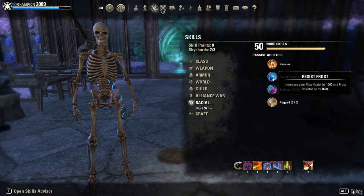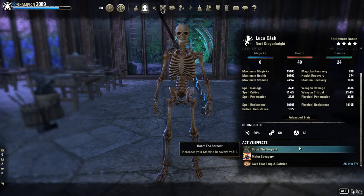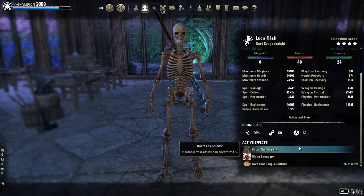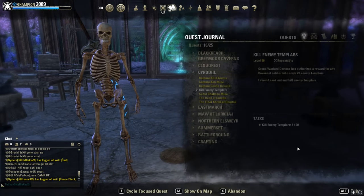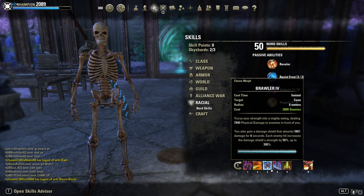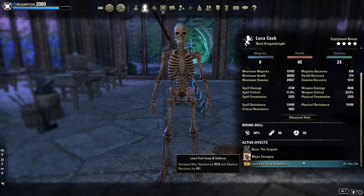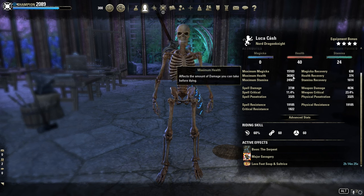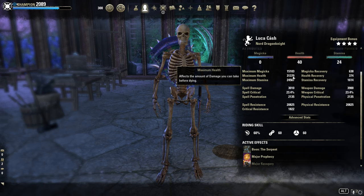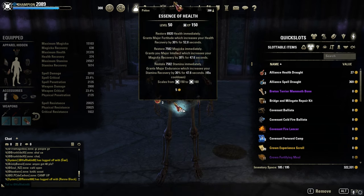Max Stamina and HP. Imperial is fine here too. The Serpent Mundus for extra sustain — you can also go Warrior, but Brawler costs a lot of stamina and our AOE fear Turn Evil costs almost 4k stamina, that's why Serpent is preferred here. Warrior is also fine in group play. Lama food as buff food — 40 points in health, 24 points in stamina — so we have around 30k HP on the front bar, 31k on the back bar. Still squishy, but more than enough. I mainly use Tri-stat potions.